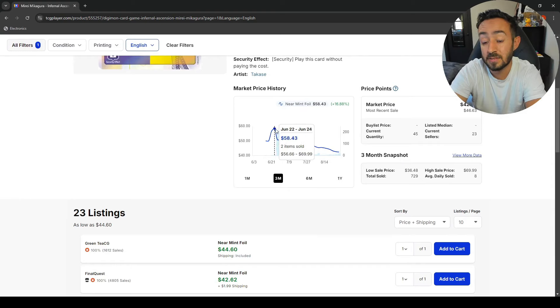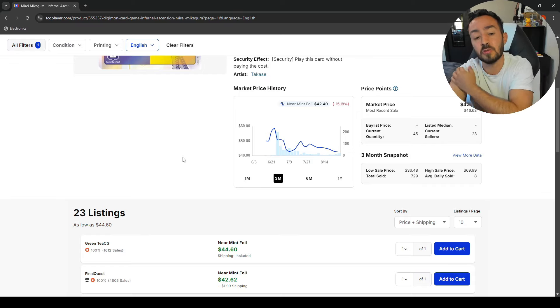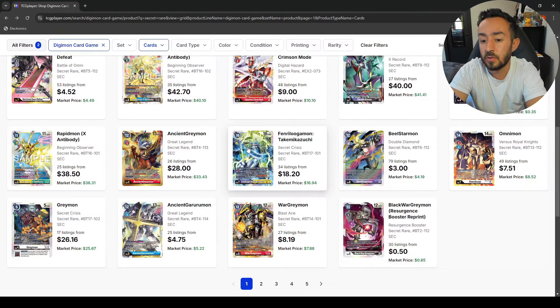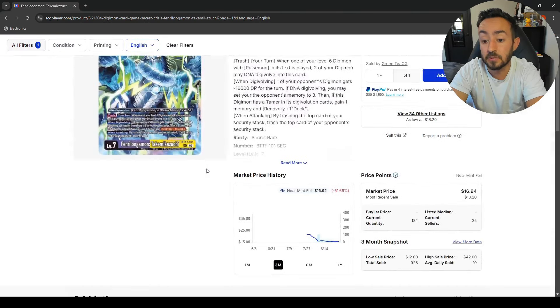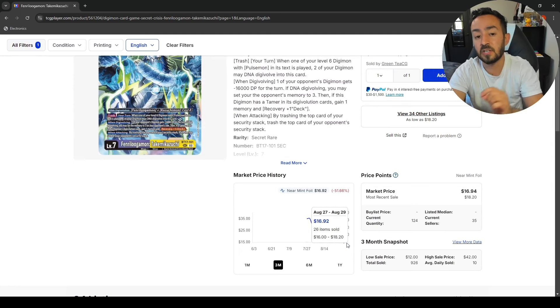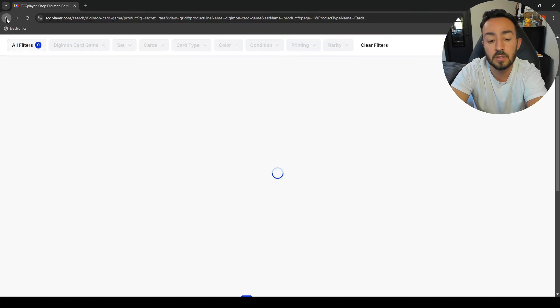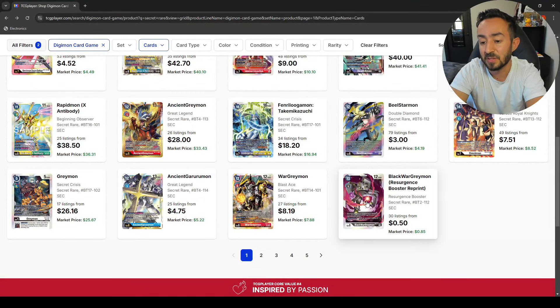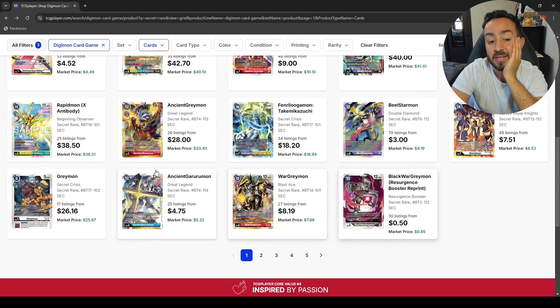Meicrackmon is crazy, still sitting at 42 — they were almost 60 at one point, they are dropping and I think they will drop a little more. The Federal is sitting at 18, which is going down, but I think you'll probably see an uptick because of the ban list and a lot of people playing it now in Blue Hybrid decks.